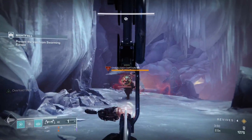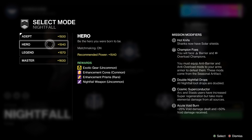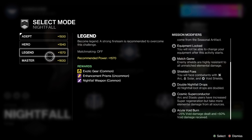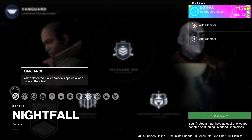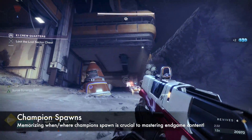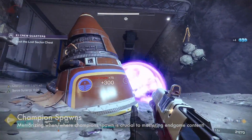Champions will appear in pretty much any form of content on higher difficulties. Long story short, if the activity says champion foes, it will contain champions. The higher tier of difficulty you choose, the more champions there will be. So a Grandmaster Nightfall will contain way more champions than a hero level Nightfall, and obviously they will have significantly more health. Champions will always appear at the same point in every form of content too, so after some practice you will be able to know exactly when and where champions appear.